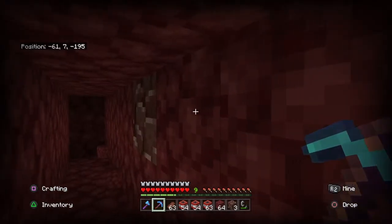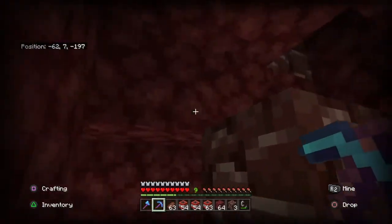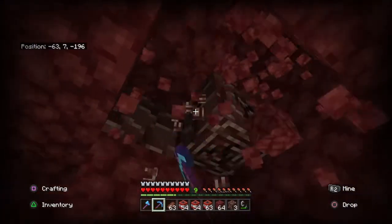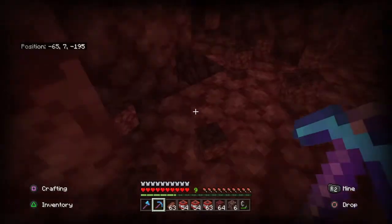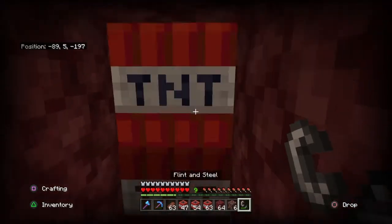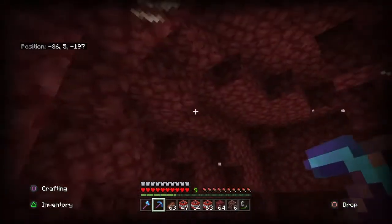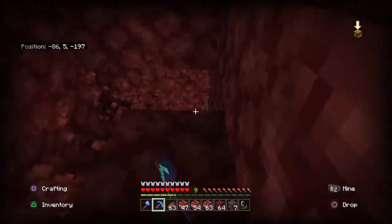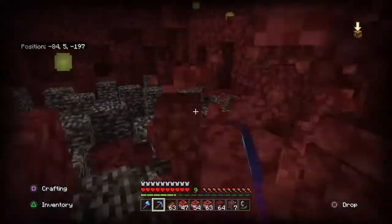Oh! Oh my god, yes! That's a two vein — actually, three vein! No way! As you can see, I was just strip mining and came across a creeper and made it blow up. And then checking if I have any ancient debris — oh! Another ancient debris! Oh my god, no way! I'm just gonna have a check around to see if there's any more, which is what you should always do. Unfortunately, no more.